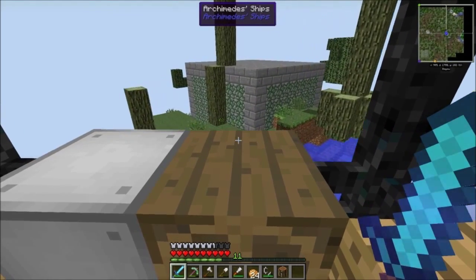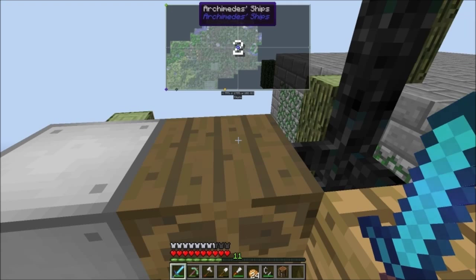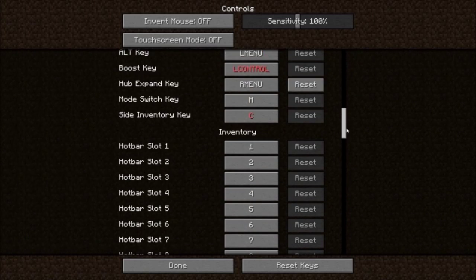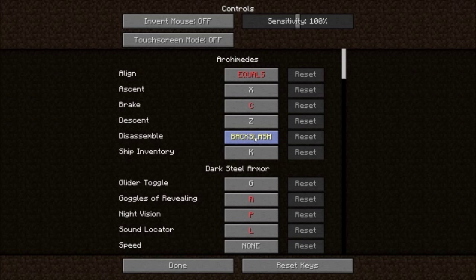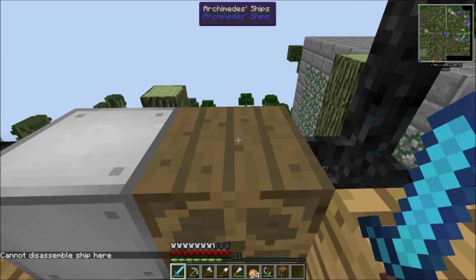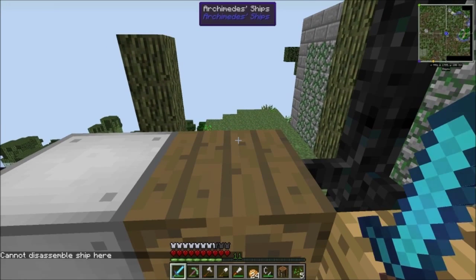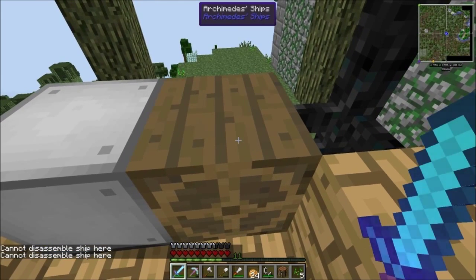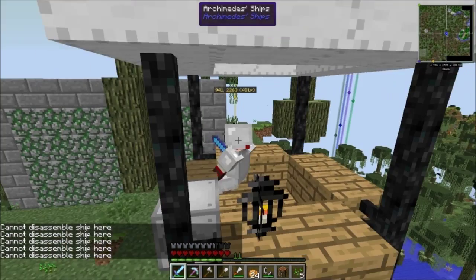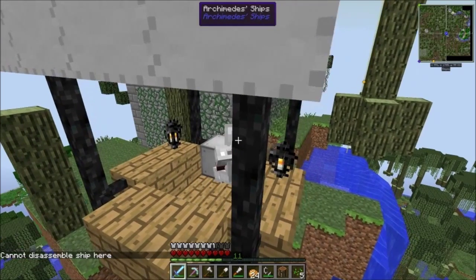Let's dock right here. How do I disassemble? The disassemble key is backslash — that's not good. Can we change that to comma? We can't disassemble here. Let's go all the way down. I can't go any farther down. Let's turn it this way — maybe it needs clearance. Now we can. We're going on top of the ruin. Let's just squeeze through — there we go. Holy shit, that was really hard to get past.